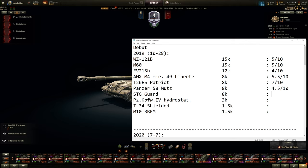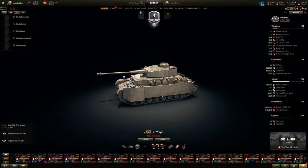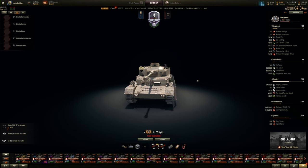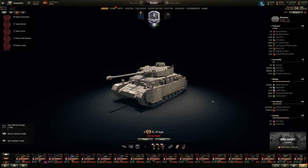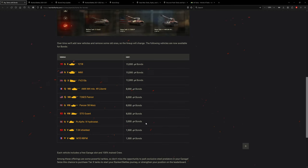The Panzer 4 Hydrostat — this could have been gotten for free if you'd been playing on the North America server for a long time. It's a whatever tank; the electric drive transmission is historically questionable and the horsepower-to-weight ratio is terrible. For 3,000 bonds compared to 1,500 for a T34 Shielded or RBFM Wolverine, it's not worth it. It's twice as much as other tier 5 counterparts. This is like a 2 out of 10 — no way.